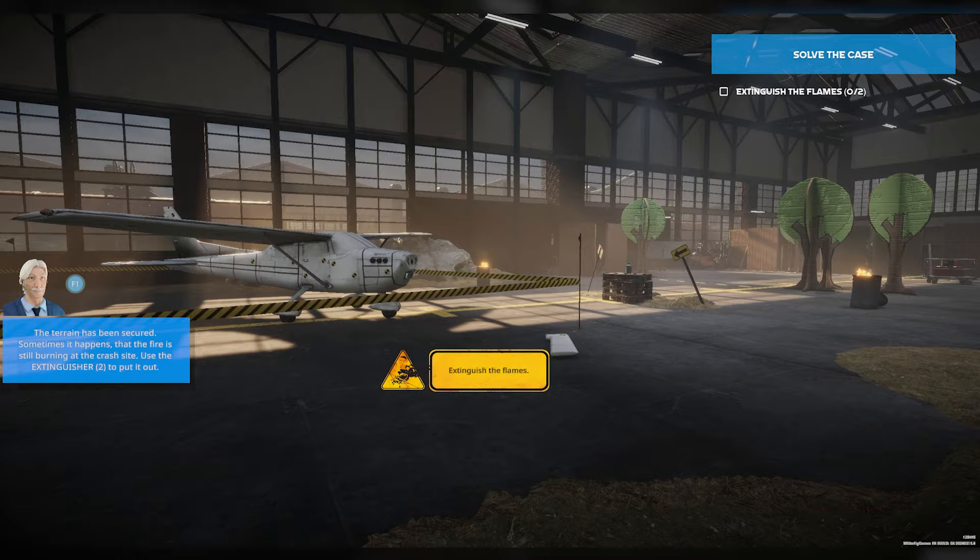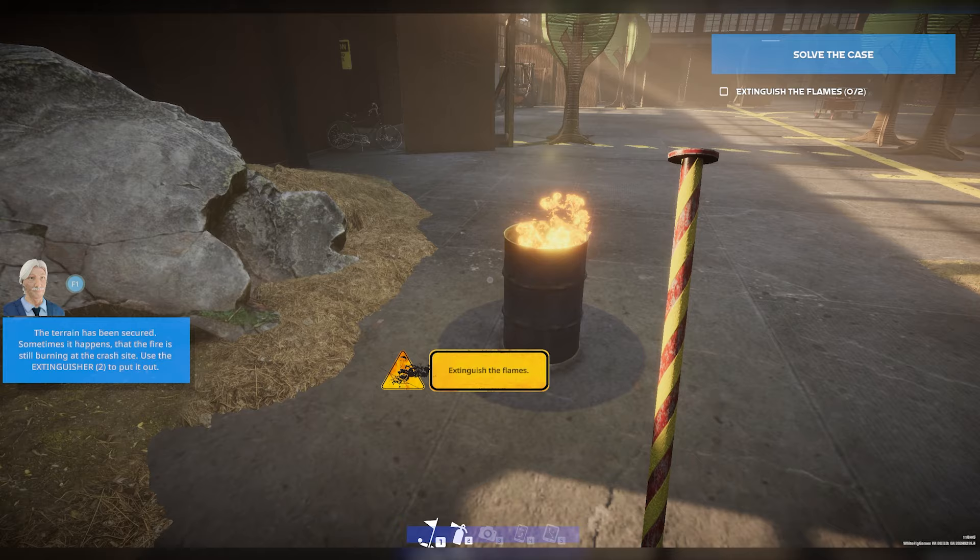Alright, so now we gotta extinguish the flames. That should be pretty simple — we just gotta pull out the fire extinguisher and take care of these. So here we go. Pretty cool. Fairly simple.